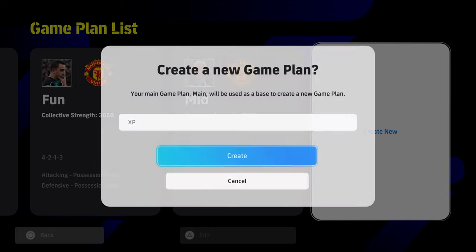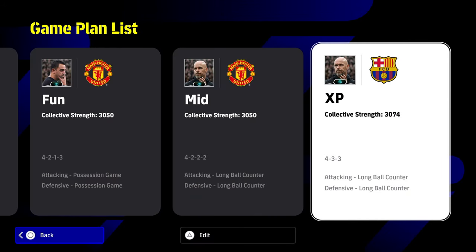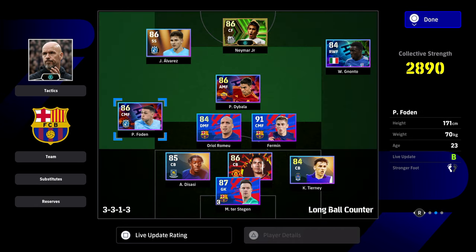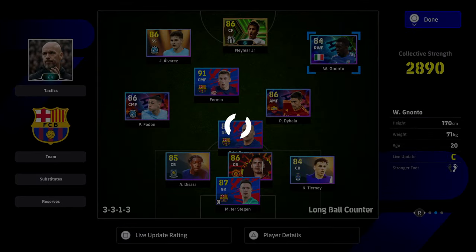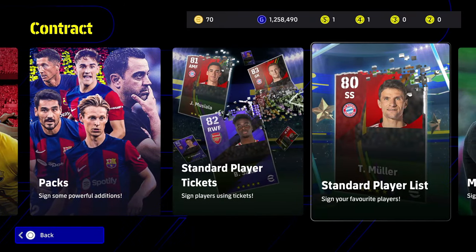Step one is to create a brand new game plan. You can call it whatever you want - this is essentially just a brand new squad that we're going to create for training purposes only. You can rotate in whatever players you want. Ideally use the players you want to max out as quickly as possible, then once they're maxed out pop them out and pop somebody else in, and literally farm this whenever you have an hour here or there.